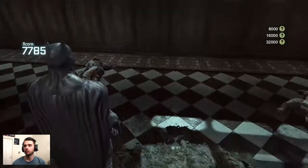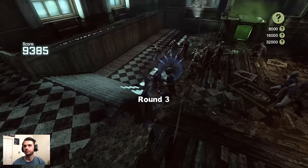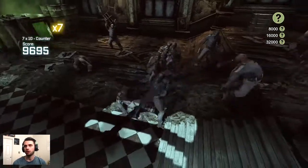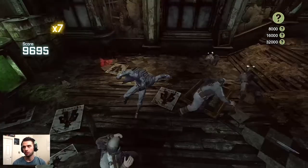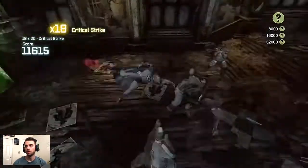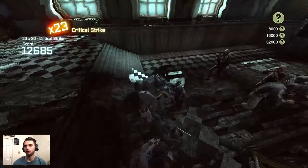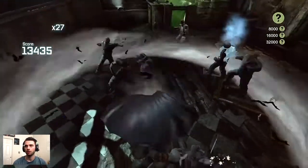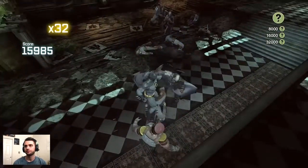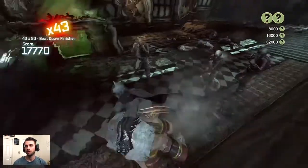Finishing round one, going into round two of Blind Justice extreme. I use my electric gadget there to stun an armored enemy — works great. Some more combo chains into a freeze grenade throw; I didn't use a combo breaker freeze grenade, just the regular, to freeze that one enemy and get the gadget variety bonus.